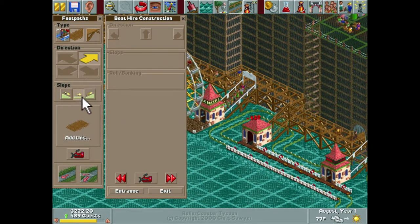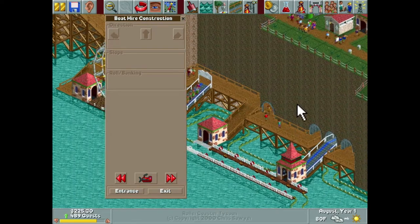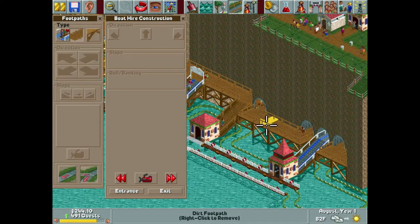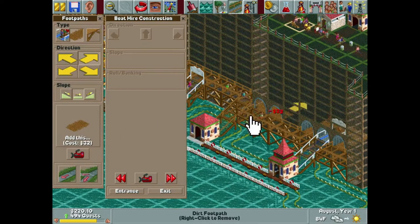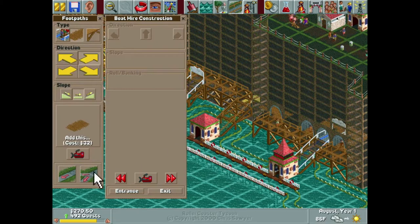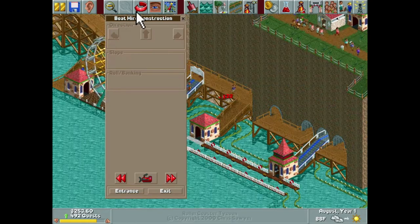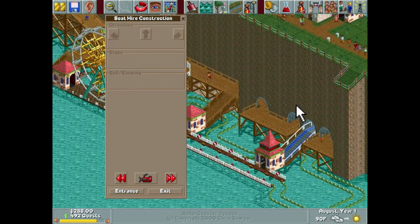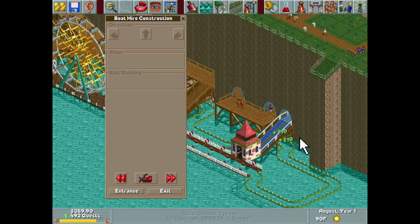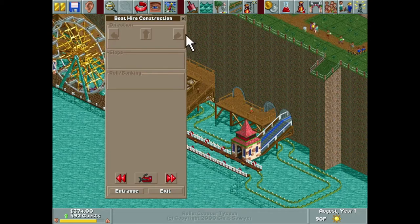This can just go flat here and connect on the inside — how does that look? Pretty good actually. I'd actually rather not have that unsupported piece right there — getting rid of that, I think that looks a lot better.